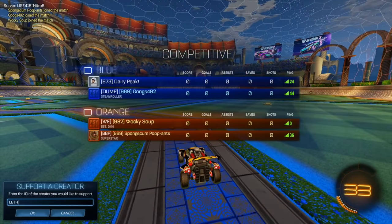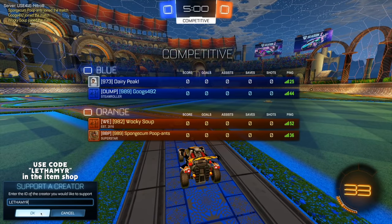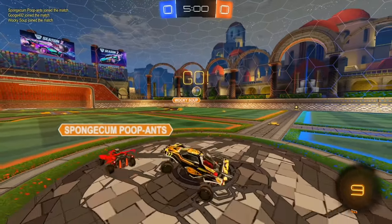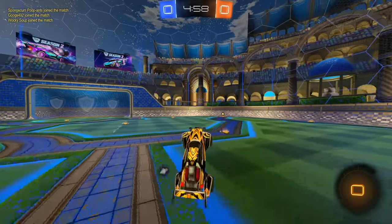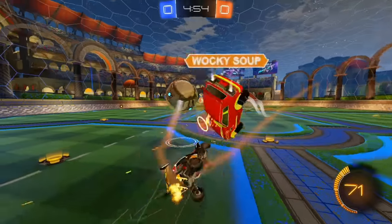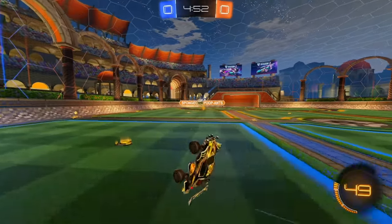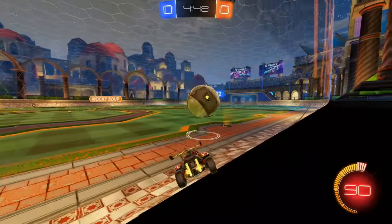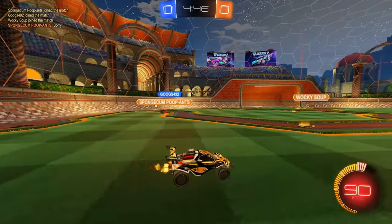On the opponent's team we've got some players. Now that we're jumping into Upper Diamond, we're starting to move up a little bit and we're going to start to see a lot more consistent gameplay. As you can see, they're holding onto the ball and dribbling, so we've got to be a little bit more careful with our challenges and make sure we back up our teammates.